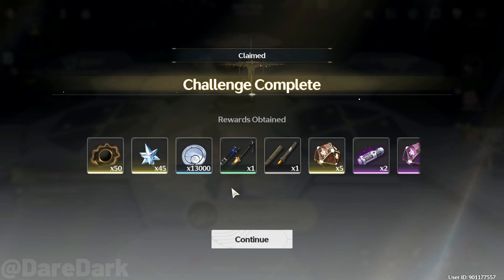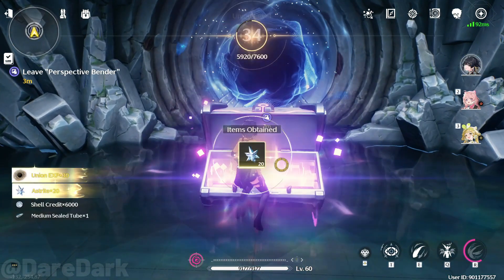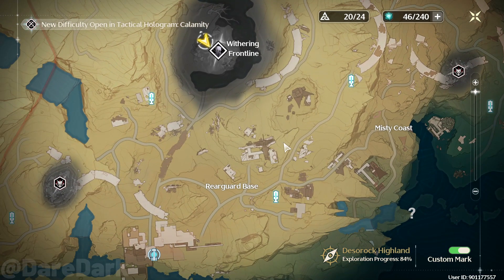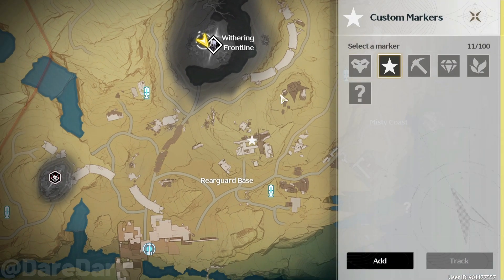It's very simple. For the people who haven't unlocked the domain yet, you have to complete a quest called Restart the Raider. You can get the quest somewhere around this part of the map, the rearguard base — it will be showing on your map. Just go there, get that quest completed, and you'll unlock this domain.